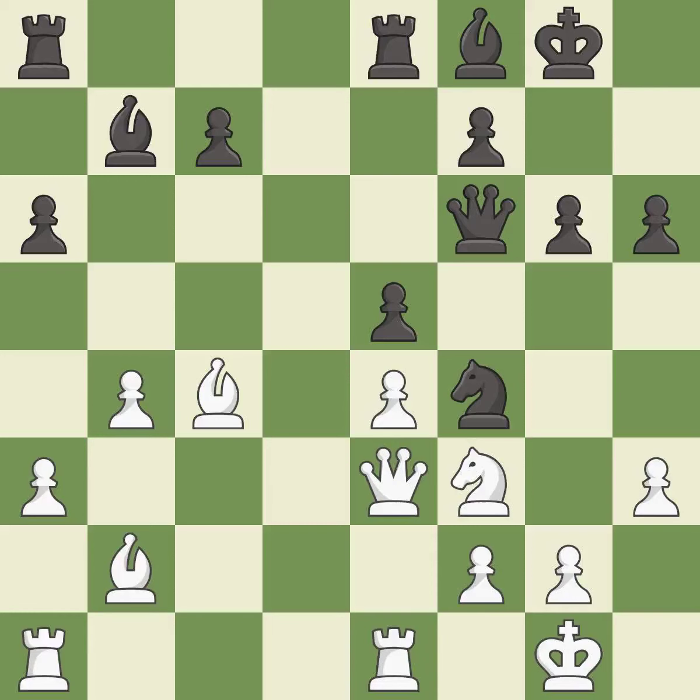The rooks can see each other now, allowing them to provide mutual defense. This stops the opponent from being able to win a pawn — it is good. There were worse moves, but also something much better — it is an inaccuracy.